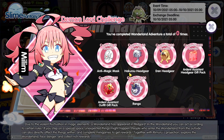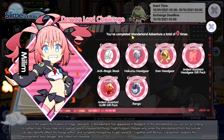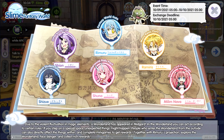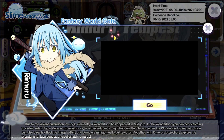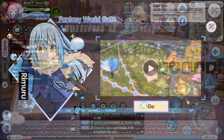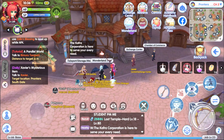We have the demon lord challenge — complete anti-magic mass. What's this? You've completed wonderland adventure a total of zero times. I guess the wonderland trial is what counts for this. Okay, here we go — the wonderland trial, I guess this is it.